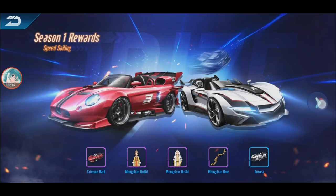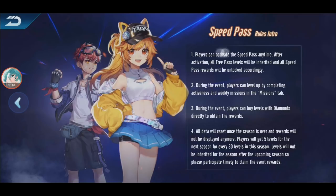From the Speed Pass - or battle pass, whatever you call it - you can activate it anytime. After activation, all free pass levels will be inherited and all speed rewards will be unlocked. You can also buy levels during the event using diamonds if you want to reach higher levels faster. If you don't want to buy, you can just complete the quests. All data will reset after the season.